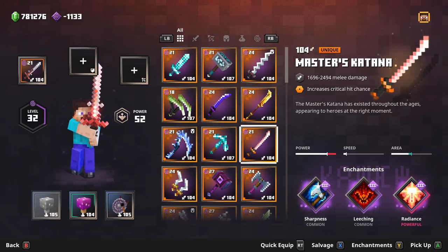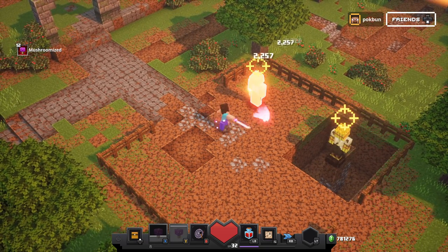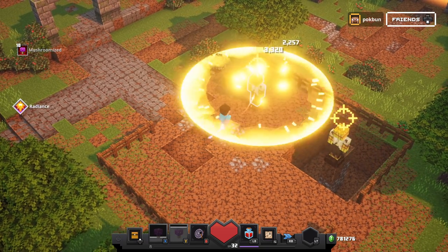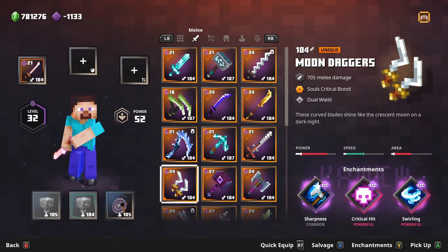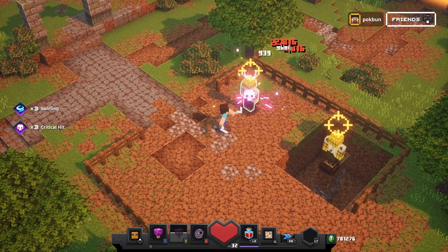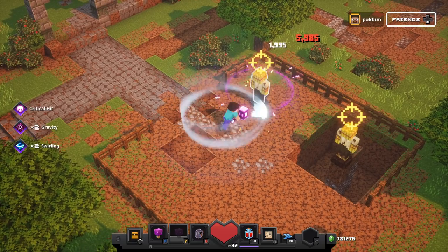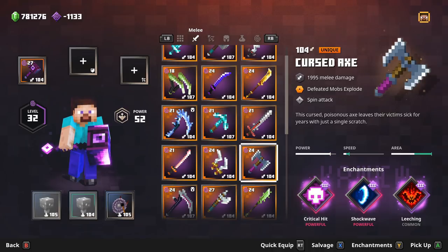Master's Katana has increased critical hit chance. Moondaggers give souls critical boost. Hammer of Gravity pulls enemies in. The Cursed Axe — defeated mobs explode.